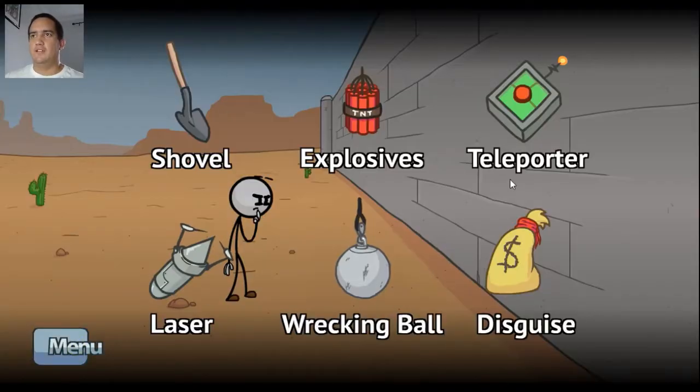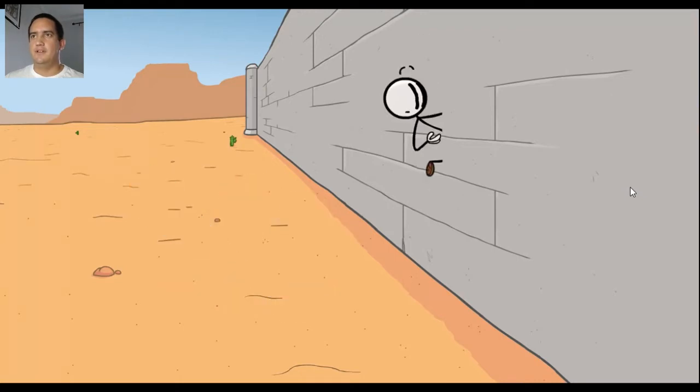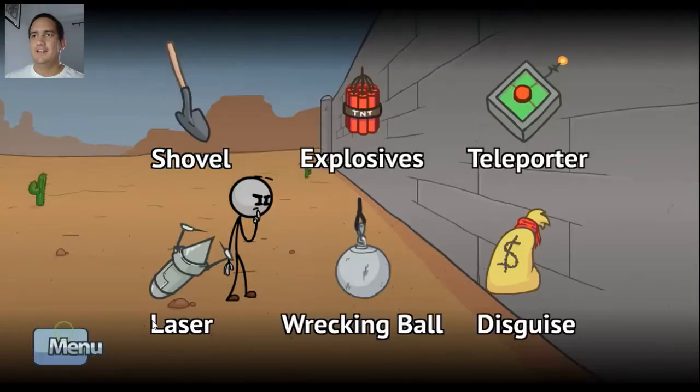Looks like the last option we have here is teleporter. So let's get that teleporter working. Pushes the button. Fail - it's emergent technology, I'm sure it will get better. So which one of these didn't we try? I feel like we've tried everything. Let's see - tried disguise, wrecking ball, laser, shovel.